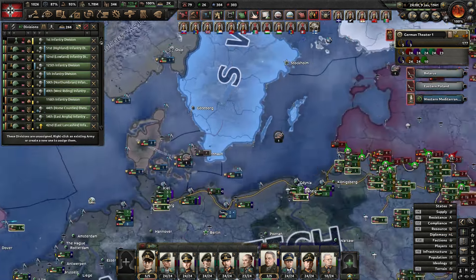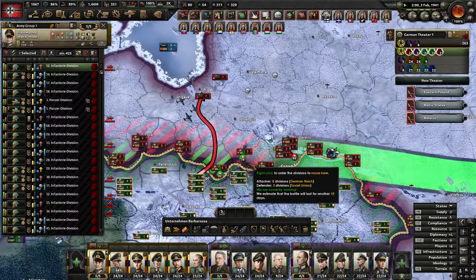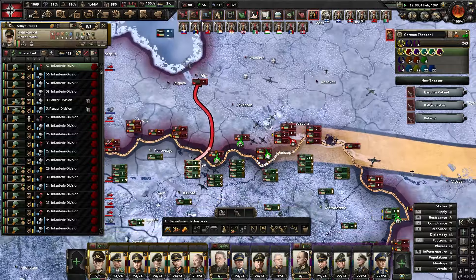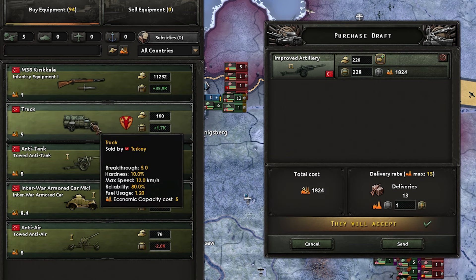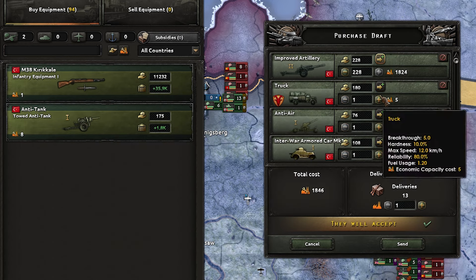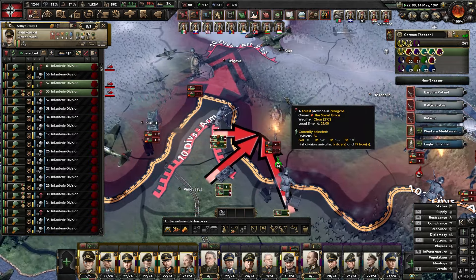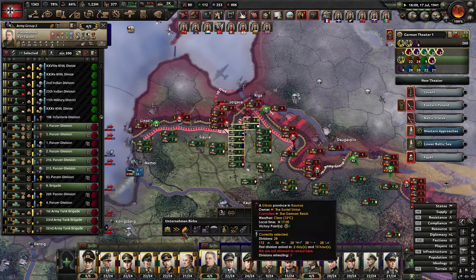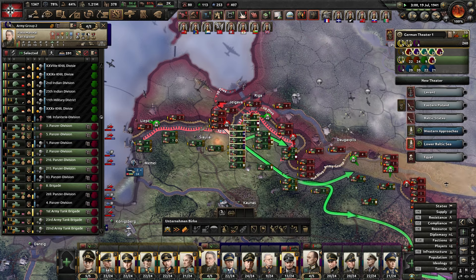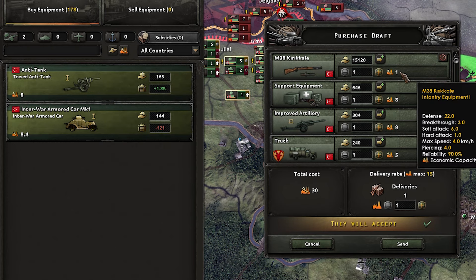Let's steal some British equipment - this is allowed in the rules. We've got 87 divisions from the British. I know it's winter but I think we can push through. The Turks want to give us stuff so we'll take everything off the Turks. It's May now so we should be able to push. We have taken quite a few casualties - a million compared to 500,000 Soviets, that's pretty poor. We are bleeding equipment so I might have to stop and wait while we recoup.